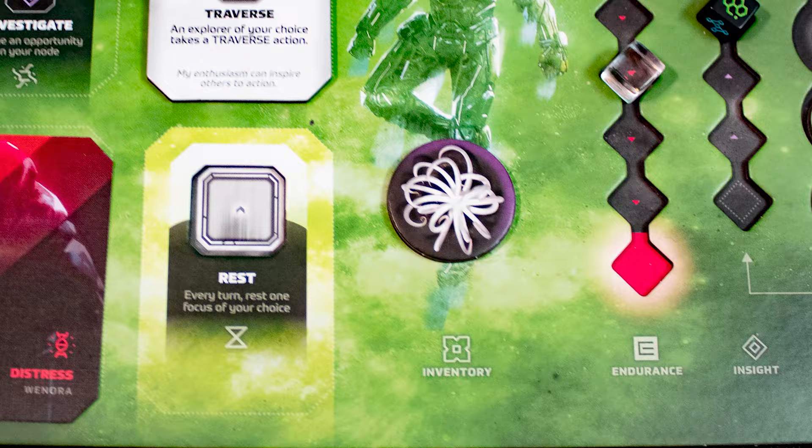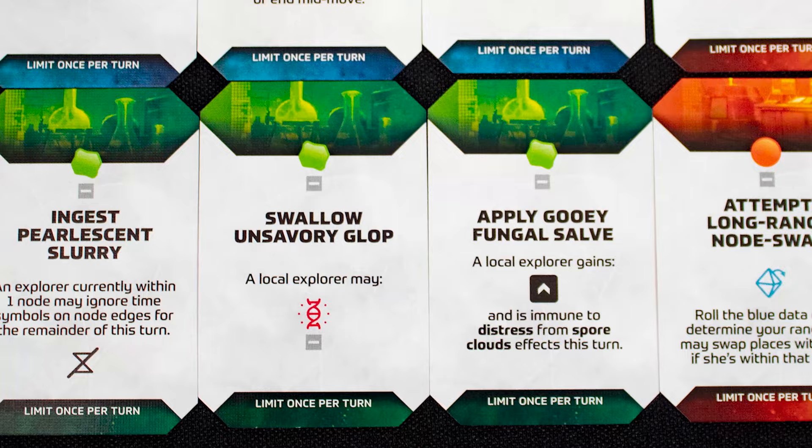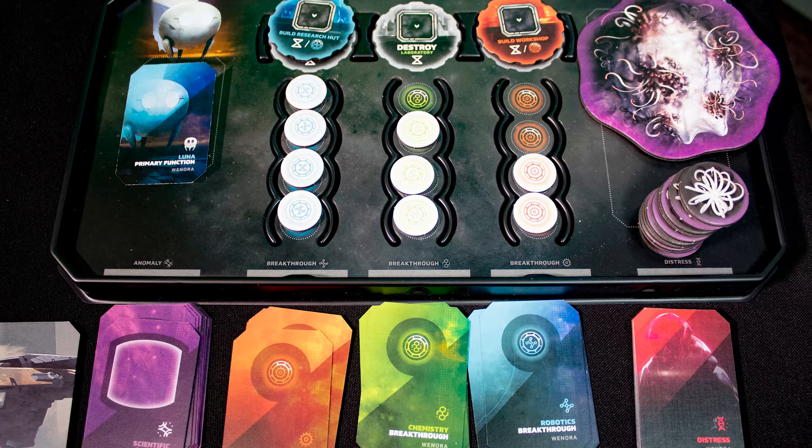Most co-ops have you suppressing or controlling danger — Unsettled makes you pet it and try to shove the danger in your backpack. The core focus cube mechanic is very simple to manage, but the skill in the game really comes from making the best of your breakthrough and anomaly cards. These are game-breaking, but the game is stacked against you, so you need to break it to win.